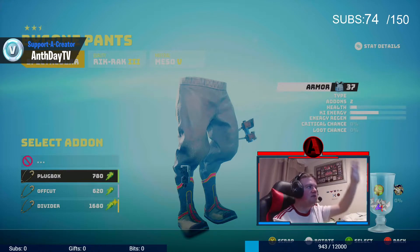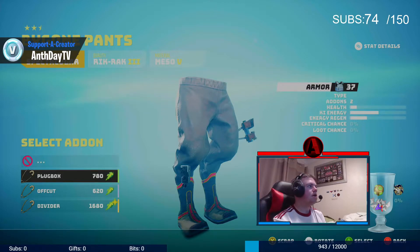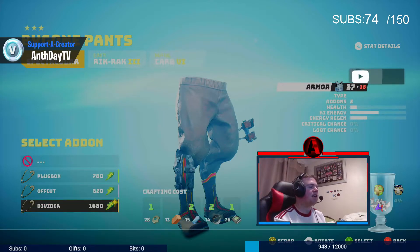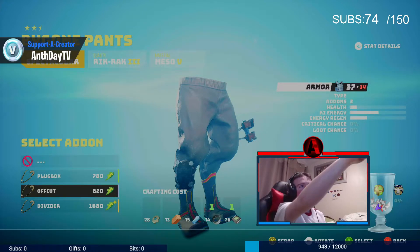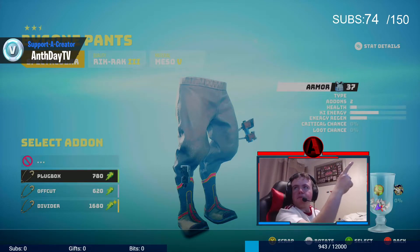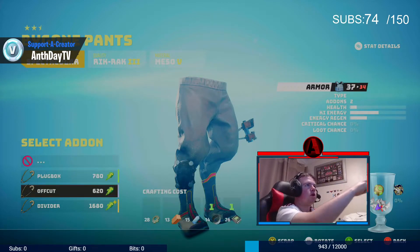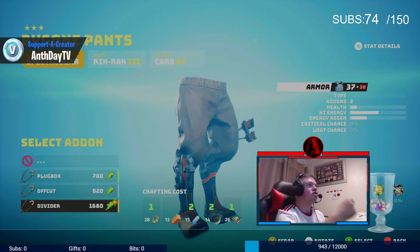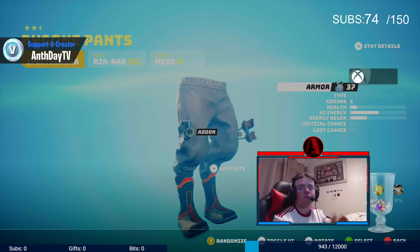Say if I click on there, you have different parts. For example, I've chosen the plug box. Obviously, there's an off-cut there and the divider. Now, if you're wondering how do I know which one's better — if you look on the right, it says armour 37. The armour I've got now is 37. Say if I go to the off-cut one, can you see the red 34? So if I replace that one, my armour will go from 37 down to 34. It tells you what your armour will go to. I know that sounds confusing, because it is confusing — I still haven't fully got used to crafting on this.